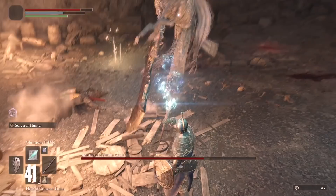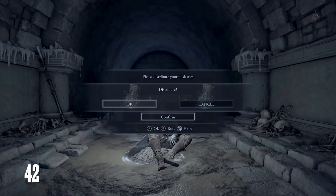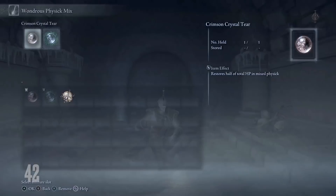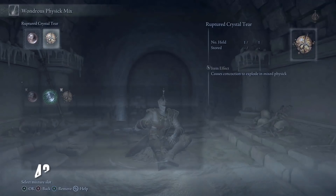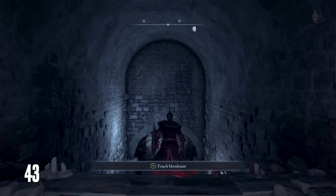Elden Ring players will even have the ability to mix their own customized flasks, adding effects like restored stamina and even explosive AoE damage. This comes from an item called the Flask of Wondrous Physic, which is obtained later in the game. And yes, phantoms, bloodstains, and player messages all return to Elden Ring, allowing you to see traces of other players and their most recent actions in the game.